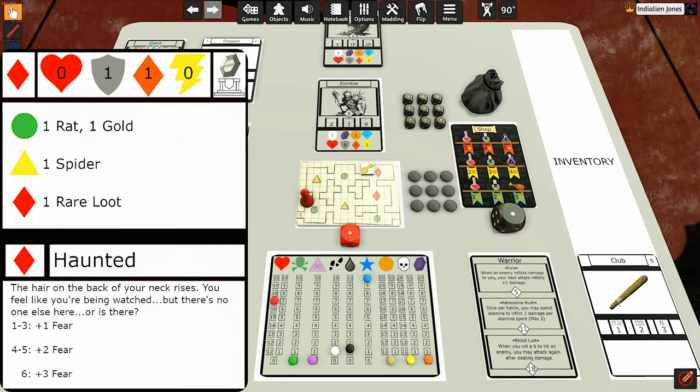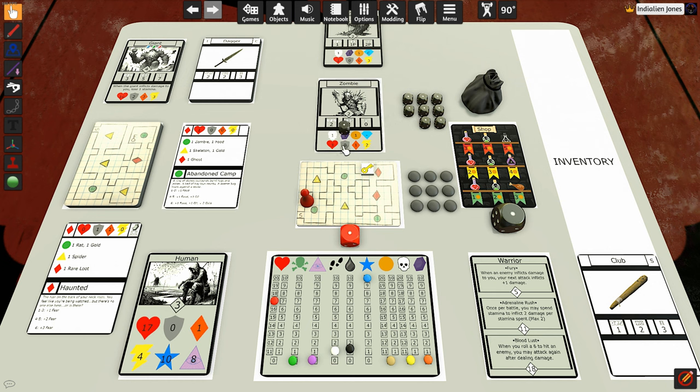The zombie gets plus one toughness and plus one strength, so we'll put a one on his toughness and a two on his strength. We attack first since we have four speed to his two. We need a two or better — we didn't get it. He hits us with a four — three damage plus two strength is five. We go down to 12 already. We do hit the zombie — four damage, so two minus one toughness is one damage. I'll spend two stamina to bump that up to three damage to kill the zombie. We get one XP, one soul fragment, and one gold.